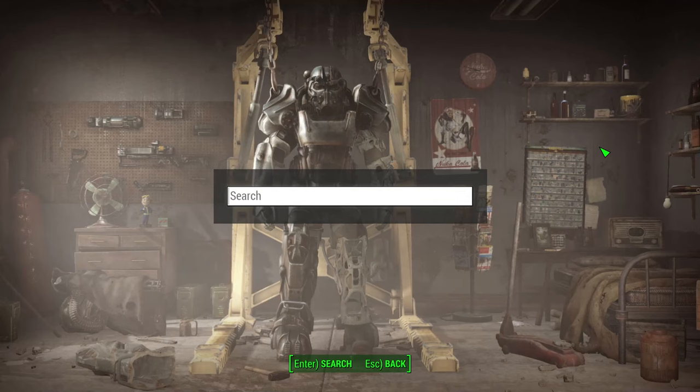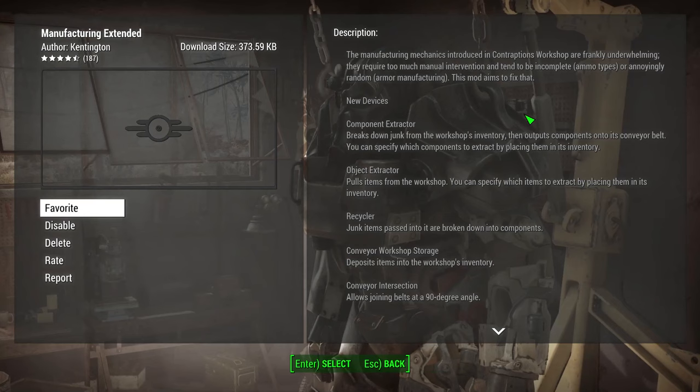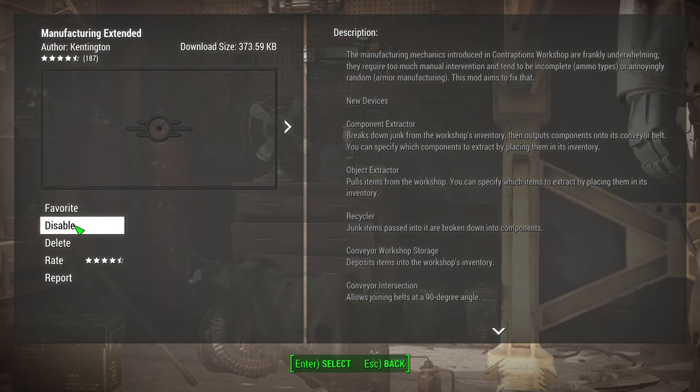You can find that by pressing X if you're on a PC and searching for it. Just search for 'manufacturing' and there should be a Manufacturing Extended somewhere around there. Click on it and hit download. I've already downloaded it so I don't need to do it now.